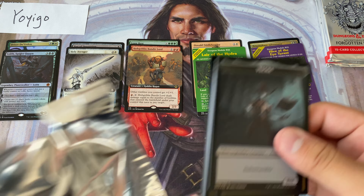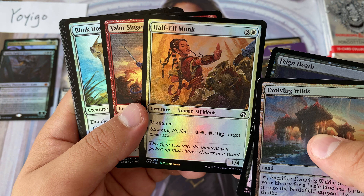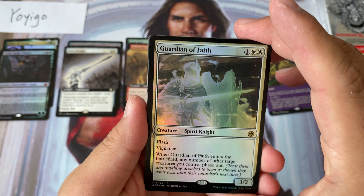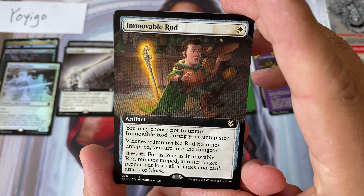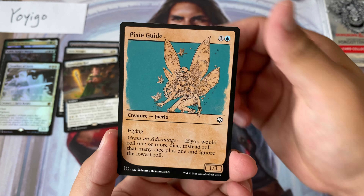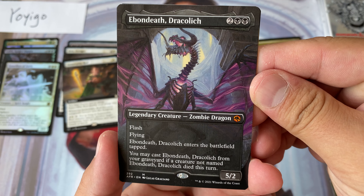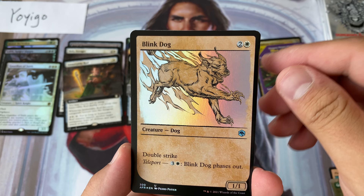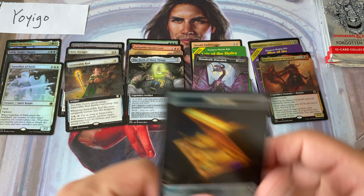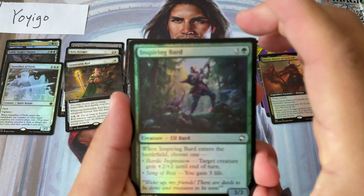Maybe if the module cards were exclusive to the collector product they might be valuable, but they're not. Half-Elf Monk — didn't realize it's one of the creatures, neat. Guardian of Faith, our foil spirit rare. Immovable Rod, the Deck of Many Things — what a fun little card. Pixie Guide, Graaz, and an Iymrith, Desert Doom, Death Dracolich. That card is oppressively strong. Blink Dog and a foil extended art Orcus, Prince of Undeath.